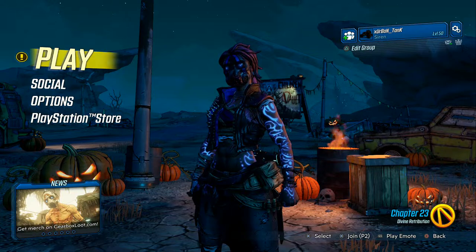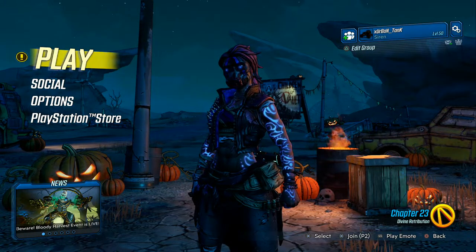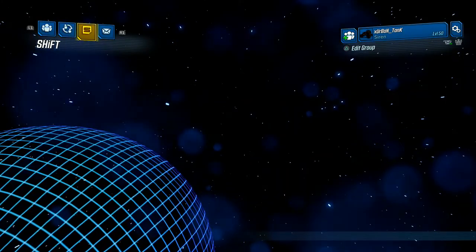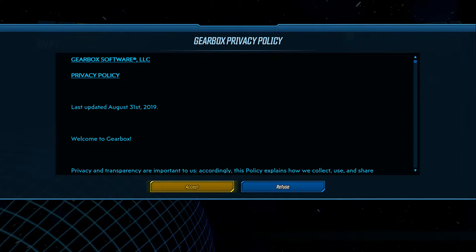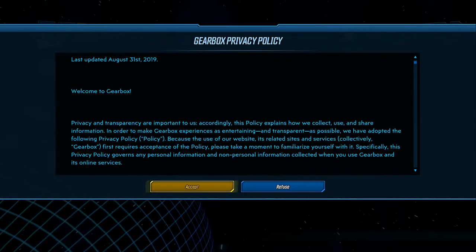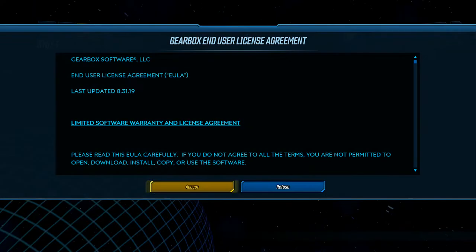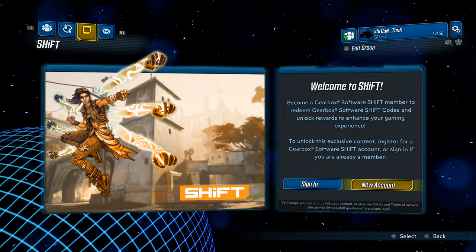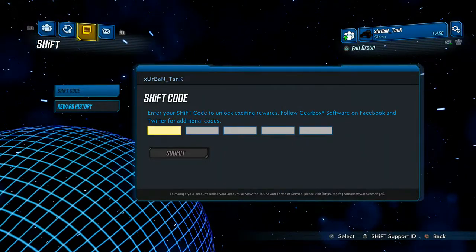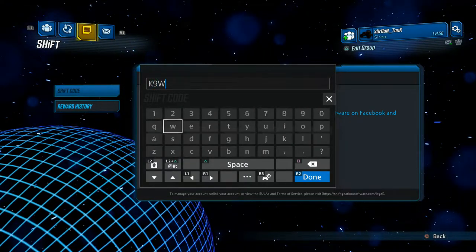The easiest way to redeem a code if you've never redeemed one before is doing it in game. From the menu, select social and tab over to the shift icon. Here you will be prompted to accept various user agreements — read them if you'd like, I guess you probably should. Once you've accepted them all you'll be able to create an account. After you've created an account, you'll be able to redeem the code. Just type it into the text boxes and click redeem.